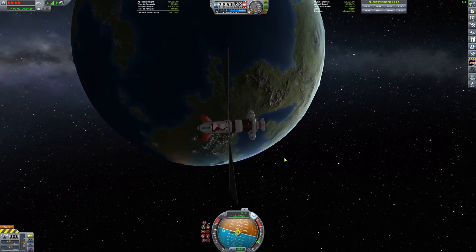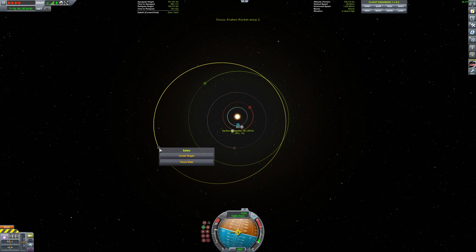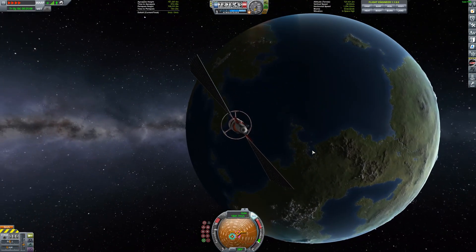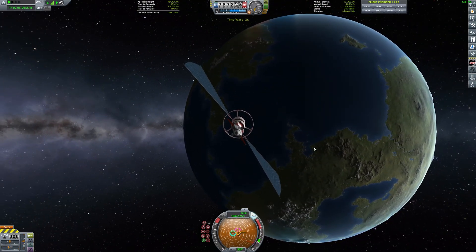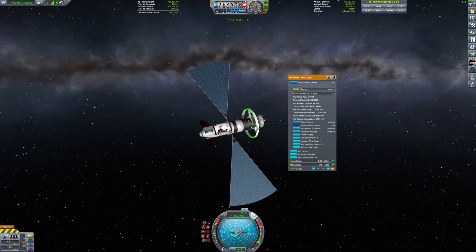Now that we've circularized I can pick any target I want, so I picked Elu as our target because it's the furthest away. I just line up to the target — looks like I'm going through Kerbin right now, can't do that. Let's get around Kerbin. There we go, Kerbin's at our back. Start charging this beast — this is at 1x.